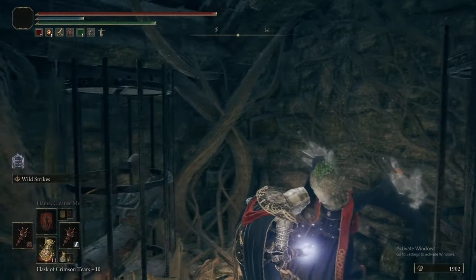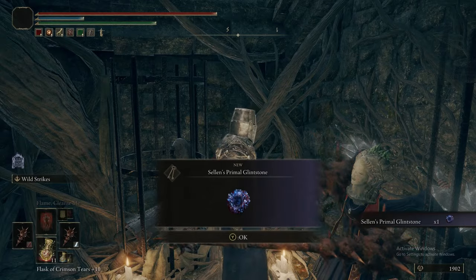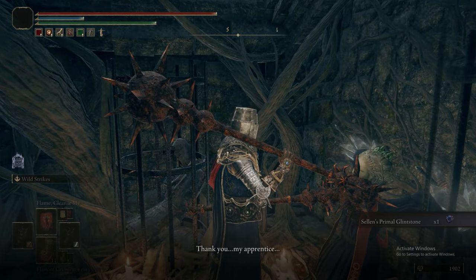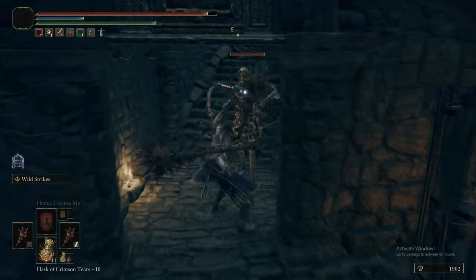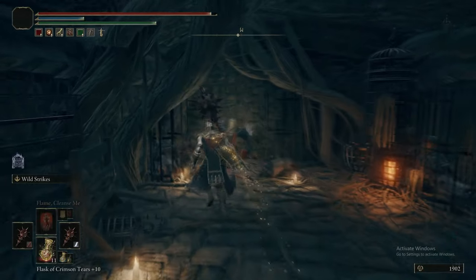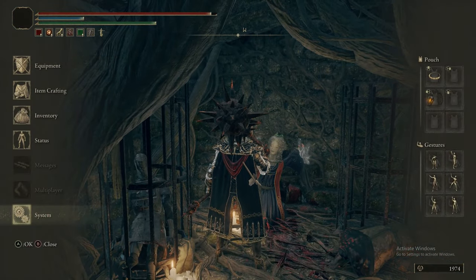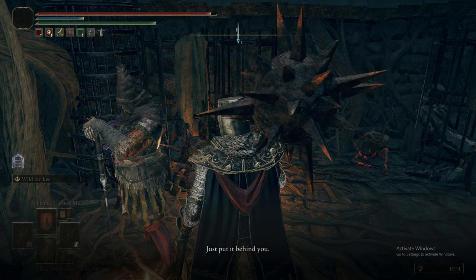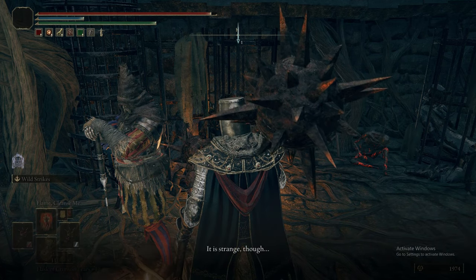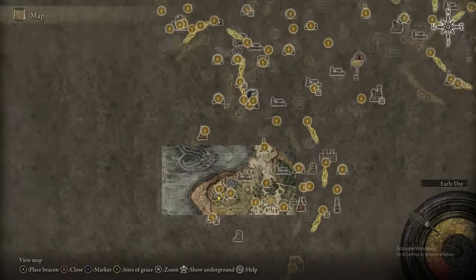It would appear we don't finish Sellén's quest just yet because this is effectively setting it up. Now we've got her Primal Glintstone. Speak to her, quit out, we're back in, and then Jerren's here. He thinks it's weird that you'd be here — the champion of the festival — just in a random dungeon in the Weeping Peninsula. Well, it's weird that he's here too. He has no decent explanation.